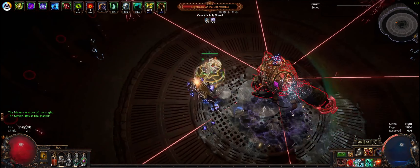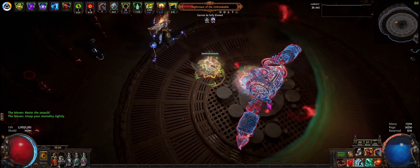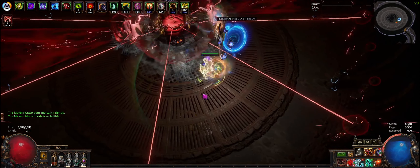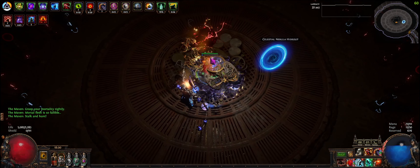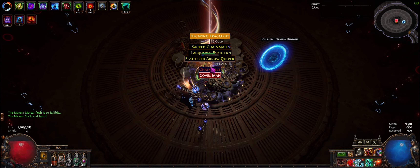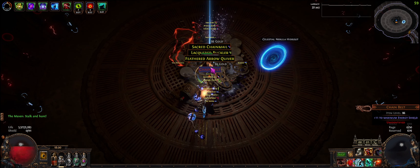I have sap from boots, scorch from the shield, and occasionally my Taming — which I divined for a perfect roll and catalyzed — will have more percentage damage. But it's enough with even just the chill and the shock.